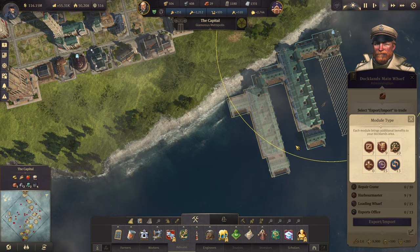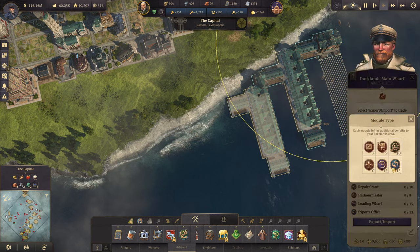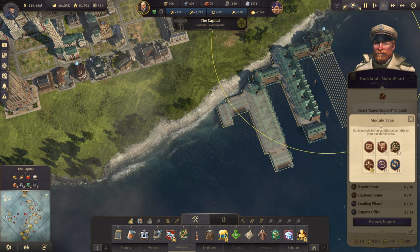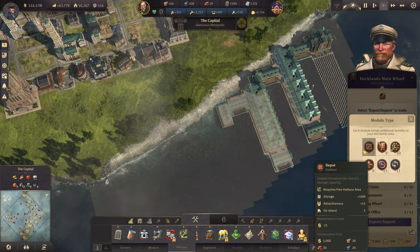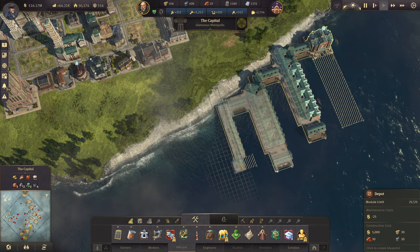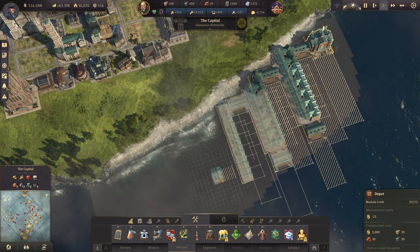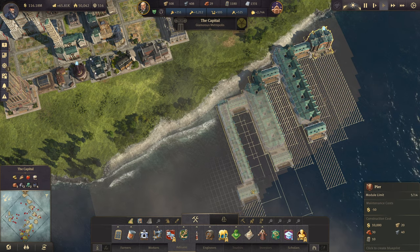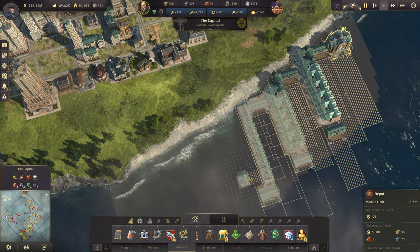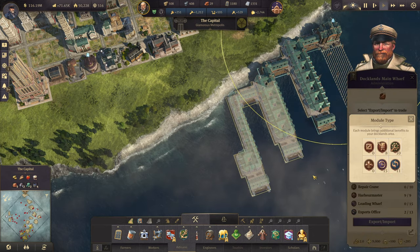Alright, where are we now? Let's go with the export office instead of the harbor masters. Depots like always. Pier over here and we'll go with the depots again. Alright, now the depots are done.